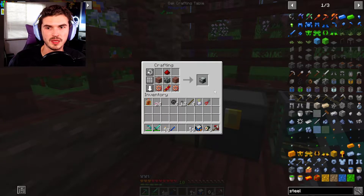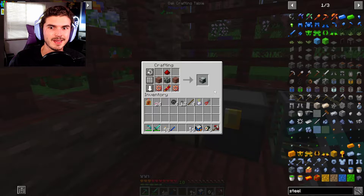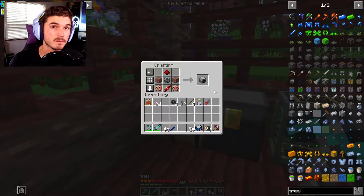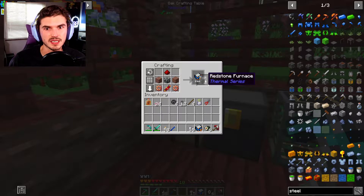Change of plans — I did want to get the pretty pipes storage system up and going, but it takes invar and we're not at a point where we can make invar. In season one we were there because we had the alloy kiln from Immersive Engineering, but we don't have that yet. So we'll go down the Thermal path for the time being, because you can use Thermal machines to make invar.